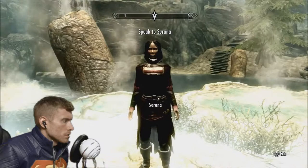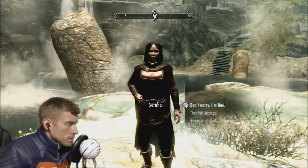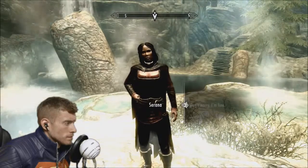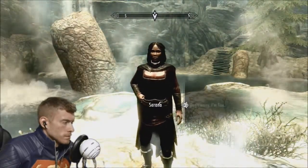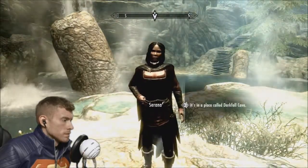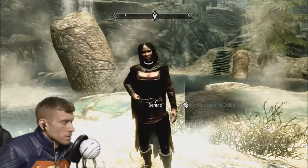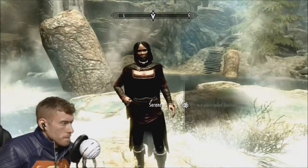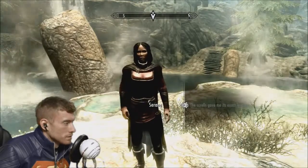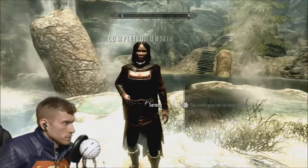I'm alright. Don't worry, I'm fine. I never trusted those damn scrolls — who knows what those things could have done to you? Just look at Dexan. What about Ariel's bow — do you know where we can find it? It's in a place called Darkfall Cave. Well, it's almost over — we can finally rewrite the prophecy as we see fit. Where is this Darkfall Cave? The scrolls gave me its exact location. I want to get there before my father has a chance to track us down. Let's go.